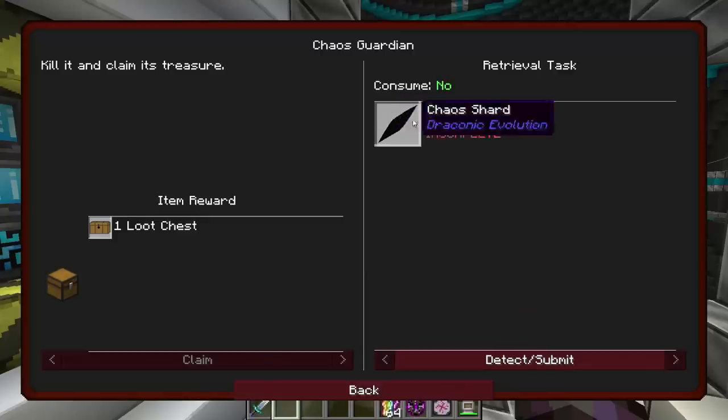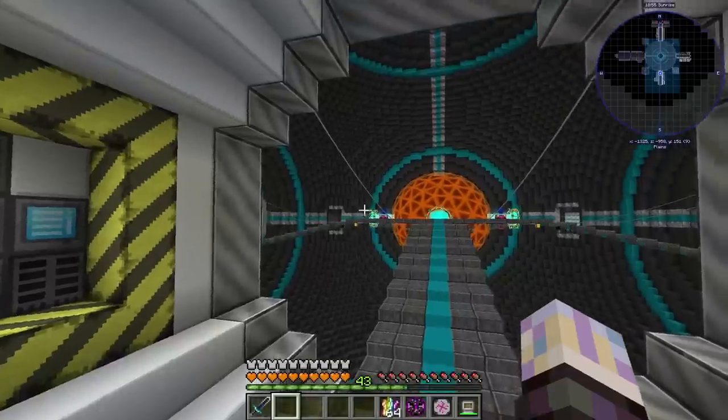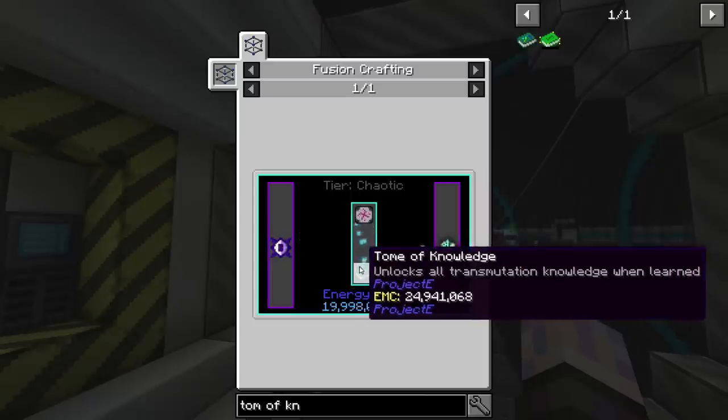We are going to do this one, because it's going to be done in the process of going through other quests — same as the Injector and the Chaotic Core. So the last item for the pack is really the Tome of Knowledge. We need a Chaos Shard to do that — I think we need three, actually. We need to upgrade two of these Injectors up to Chaotic, so one Chaos Shard for each Injector, then we have to make one more Chaotic Core. That's a third Shard.